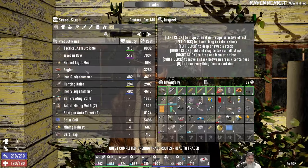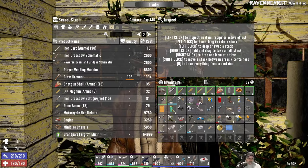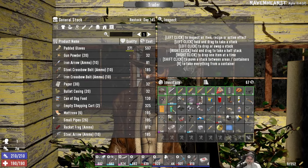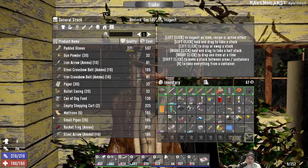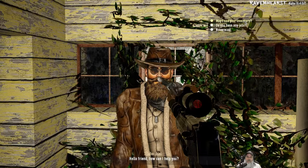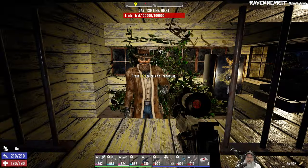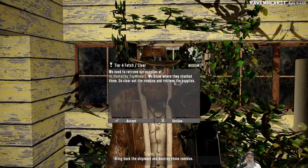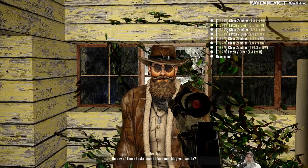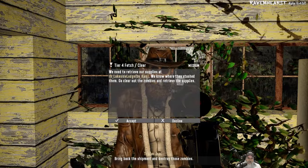At least we found another trader. Let's take a look at his inventory. He's got a green tac rifle but it's super expensive. That's all he's got for secret stash and normal stuff. I don't have anything to sell him right now, but let's look at his jobs. He's got four Tier 4s - but I've already done the Asylum and the Hostel. Maybe next time.